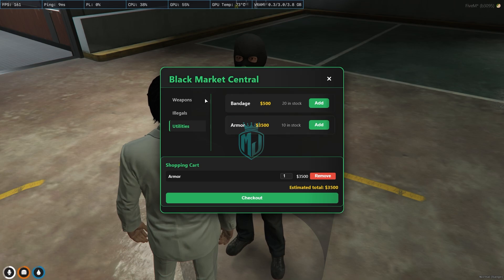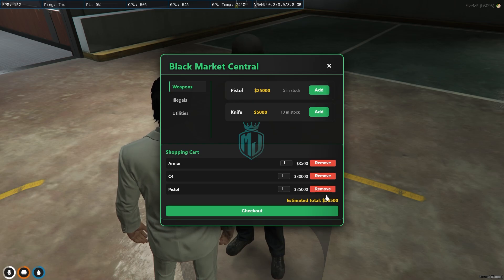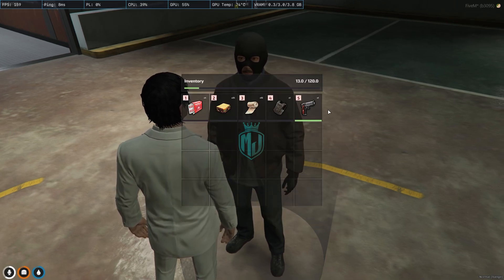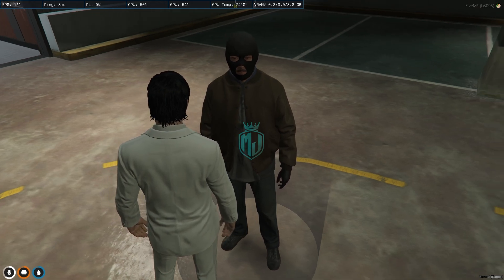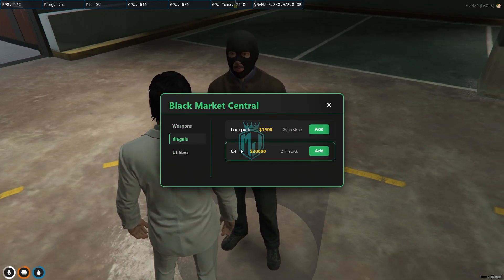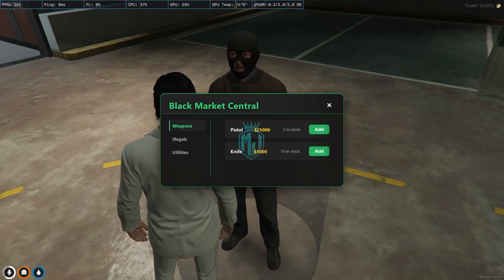We'll buy one armor, one C4, and one pistol — then check out. As you can see we got armor and the pistol, but we don't have C4. I think maybe the item name is changed, so you can replace it with any item or add more items in this format.